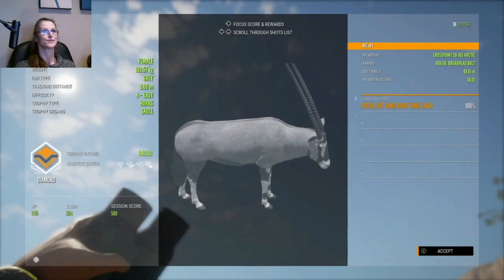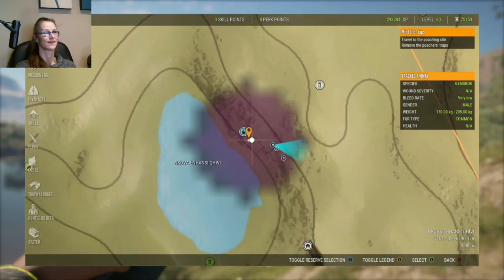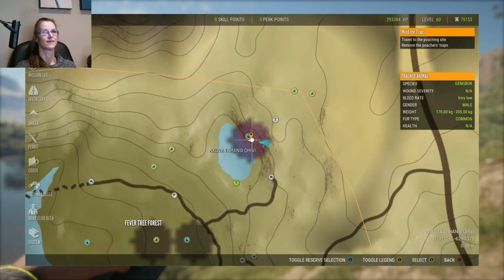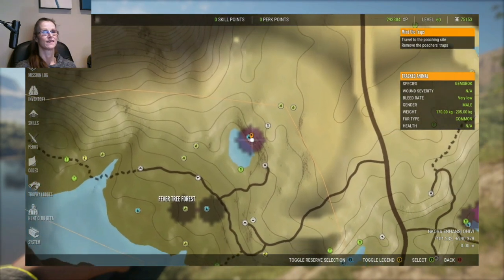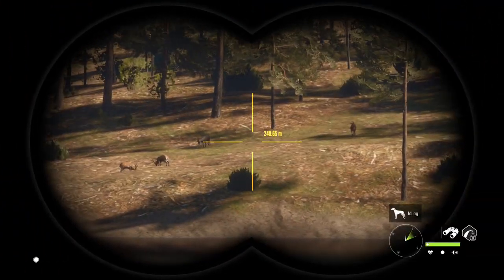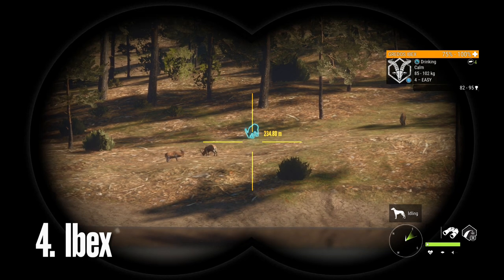Most of the diamond Gemsbok I've been shooting have been from the same location on different servers, right from this spot. Definitely check this spot out — you might just find a nice big female diamond Gemsbok there. So our next easiest diamond in the countdown covers all species of Ibex — I've put them all into one category, so you're actually getting three additional animals.